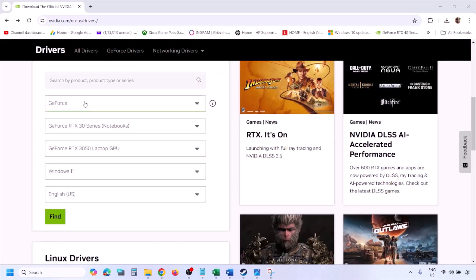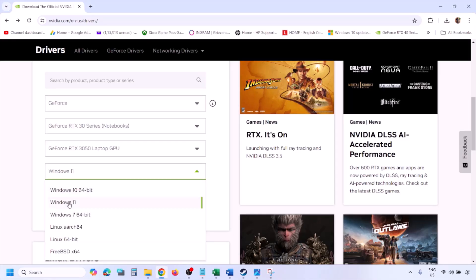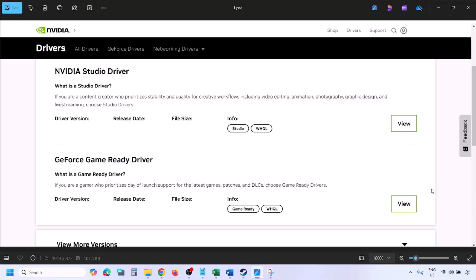For NVIDIA, go to the NVIDIA website and select your graphics card from the list. Make sure you select the right card and the correct operating system — Windows 11 or Windows 10. Click on Find, then you will see the latest GeForce Game Ready Driver. Click on View, then click on Download and let the download complete. Once the download is complete, run the exe file.